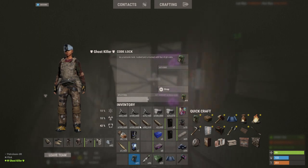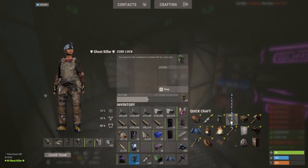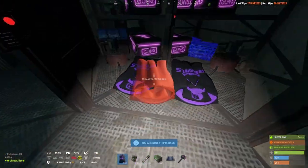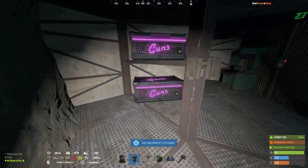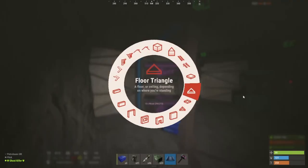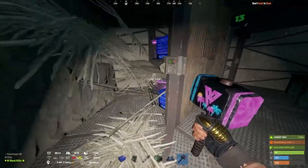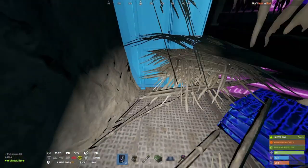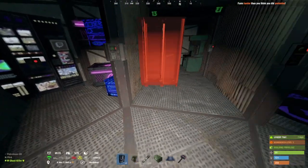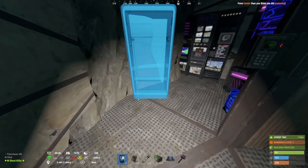This is going to be your main beds area. You have your two sleeping bags down here — for a duo or however many you want to put down. Then in this room you've got your box storage rooms. I tend to put some single boxes on them like so. You've got your loot storage in here, and you can have a locker at the back like that.